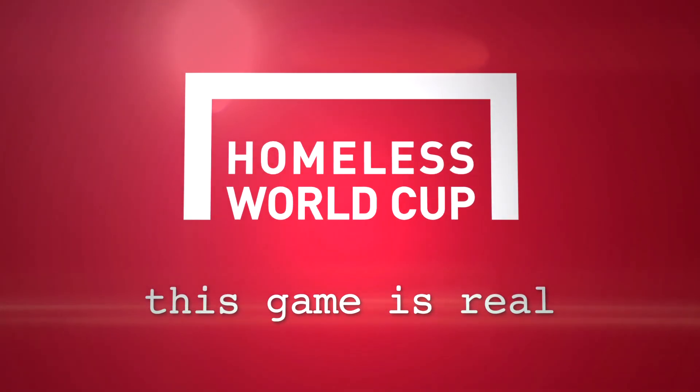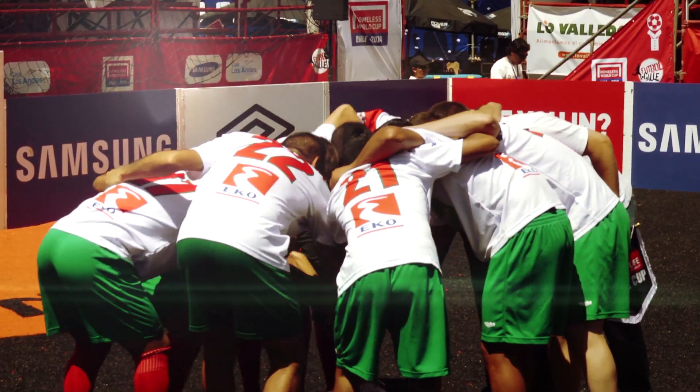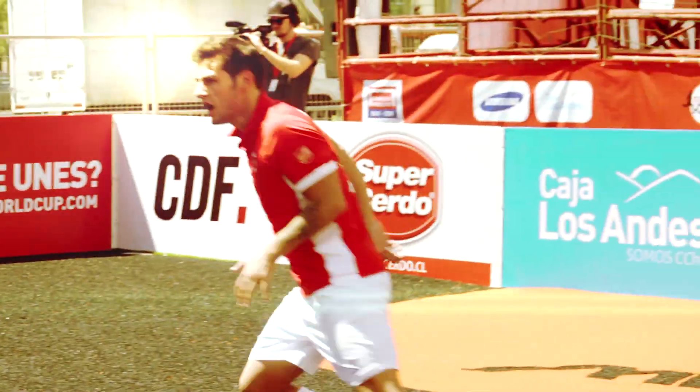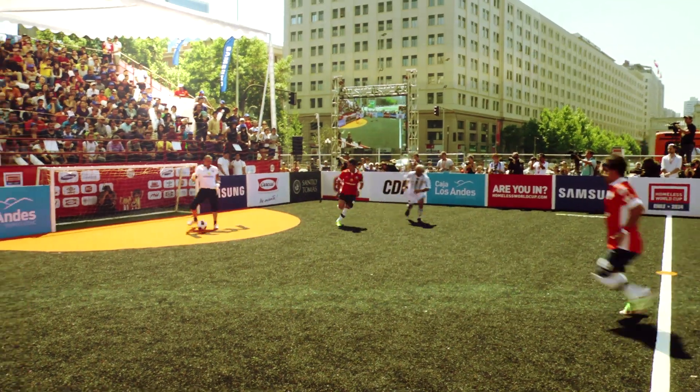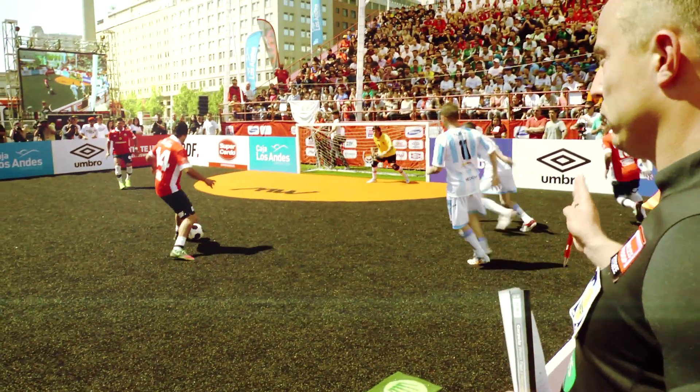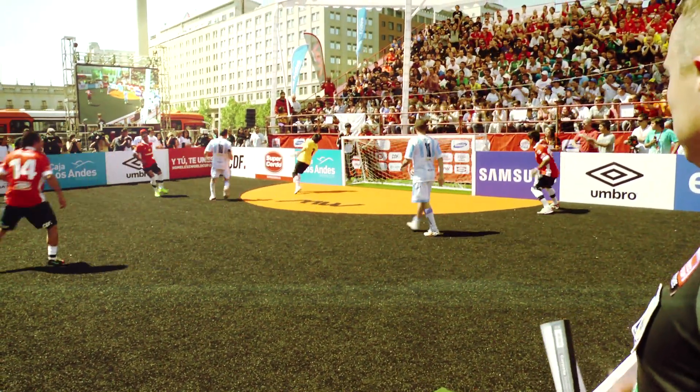Welcome to the Homeless World Cup. Here's how it works. Street Football is a four-a-side game with squads consisting of up to eight players. Each half lasts seven minutes with a one-minute half-time. The pitch and goals are smaller with barriers surrounding the field of play. All this adds up to a fast and exciting game.